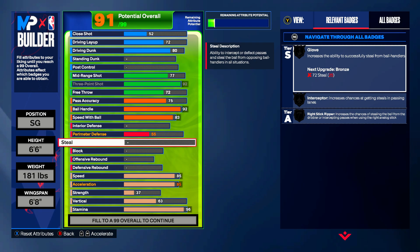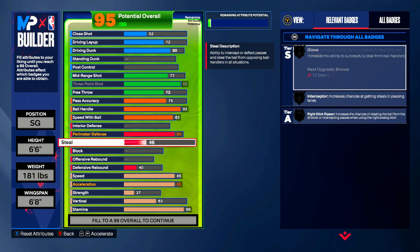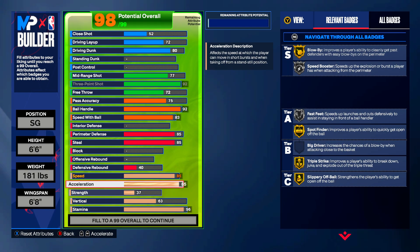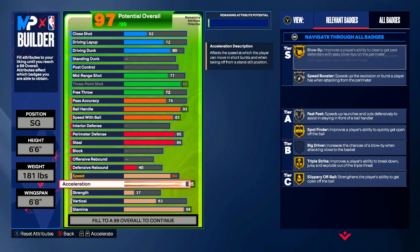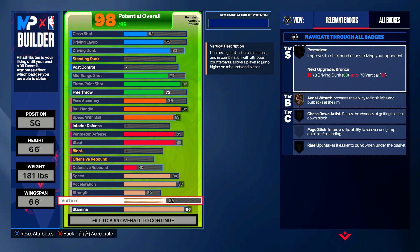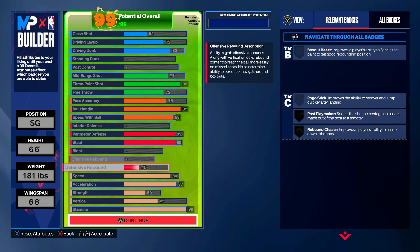Moving into defense — which is where this build excels much more differently than the first build. Your perimeter defense is going to be an 85, with your steal also being an 85. Then moving into the physicals: your speed is going to be 80, acceleration 87, strength 50 to get yourself silver clamps, vertical up to 65, and you're going to end up with 99 stamina.